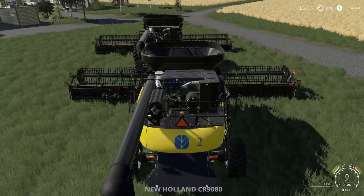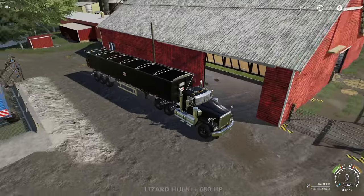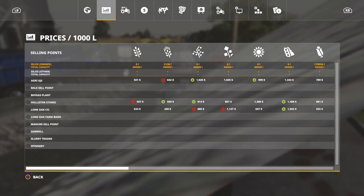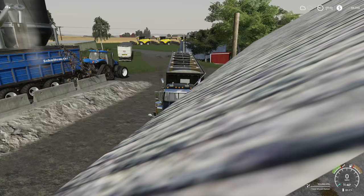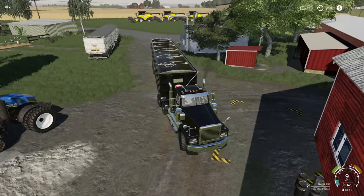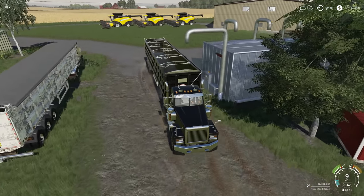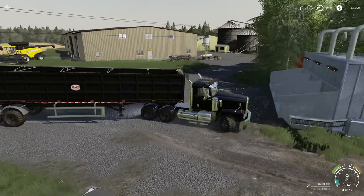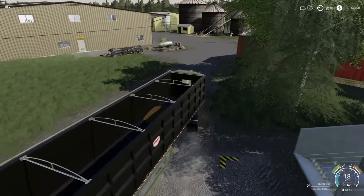430,000 liters — how much do we have left in here? 924,000 liters. Good to know. Let's take a look at our silo and see what we've got. Everything's good — we can put TMR in there, which is nice. However, we can only put 600,000 liters in there, and we've got 900,000 and so on. We're going to have to figure out what to do with this.